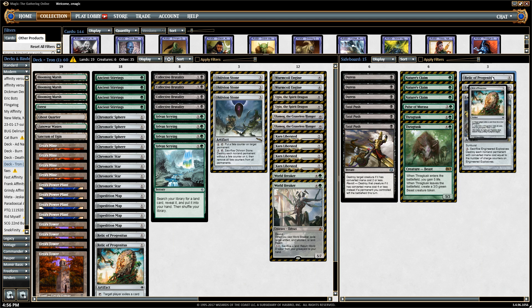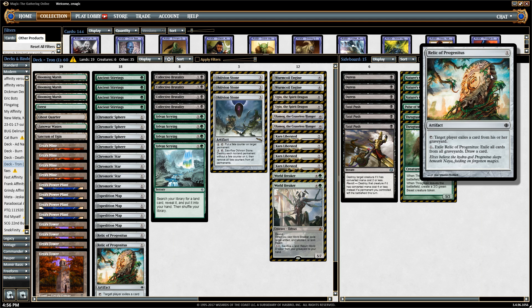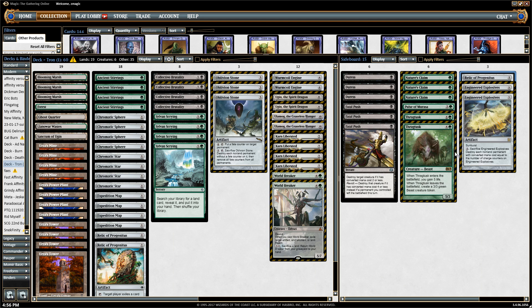And the Relic of Progenitus, as discussed earlier, is good against graveyard synergy decks and against some Tarmogoyf decks as well. So that is the Black-Green Tron deck in Modern. Hope you try it out, and I'll see you next time.